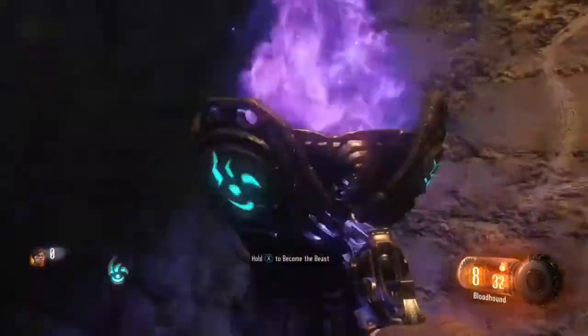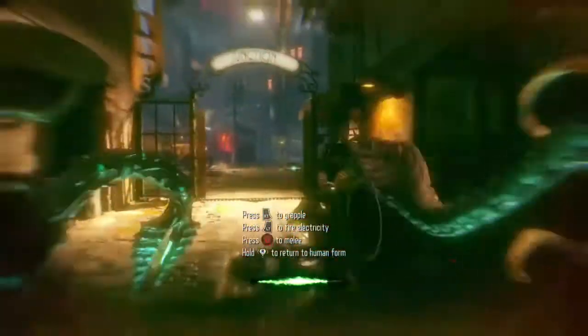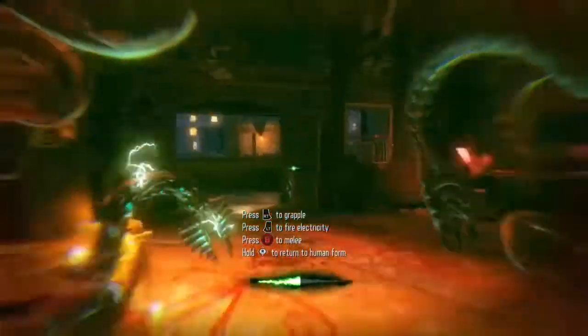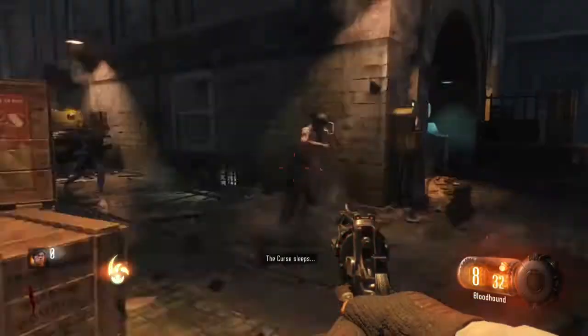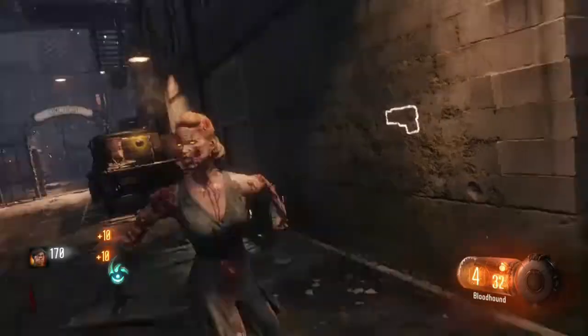Hi guys, in today's video I'm going to be showing you how you can Pack-a-Punch in Shadows of Evil by round 3. It's quite easy if you know the way around the map. It can feel a bit like you're in a maze, but if you just keep trying you should be able to figure it out. Most of you have probably already played it anyway. This is just a quick run through of what I usually do when I'm playing solo.